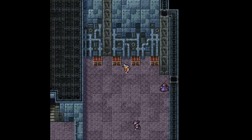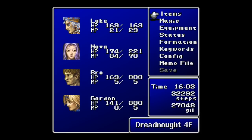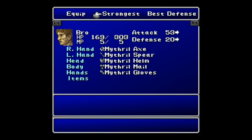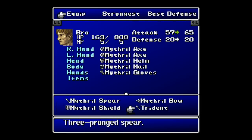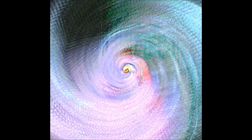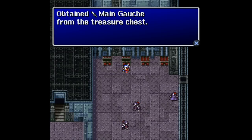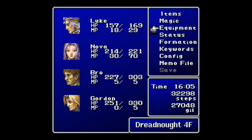Hold on for one second. In this last area, the first treasure chest — the furthest one on the left — we do find a trident. That's going to be an upgraded spear for Bro, so I'm going to put that on his right hand and the axe on his left for now. That's going to be my setup. Then over in this treasure chest, we've got a Mangos, which is a dagger. I don't have a dagger user.